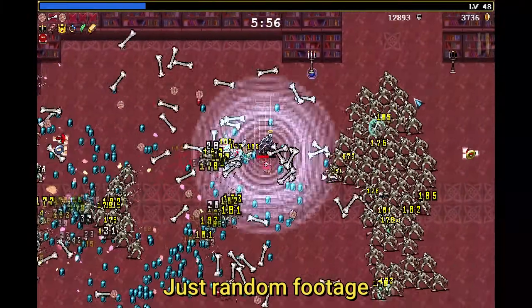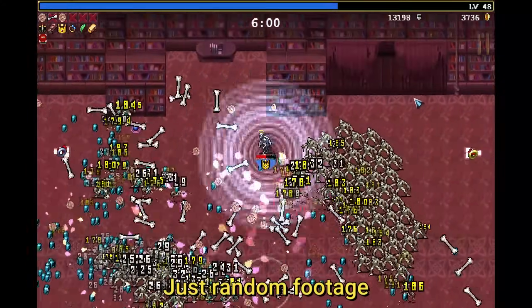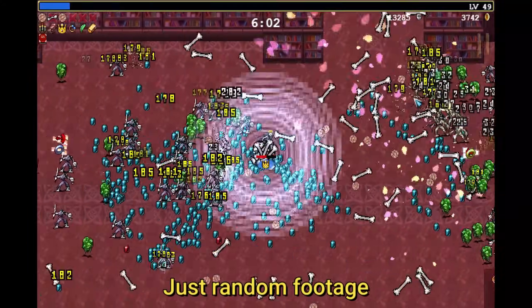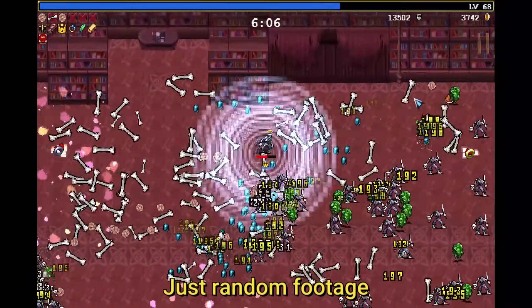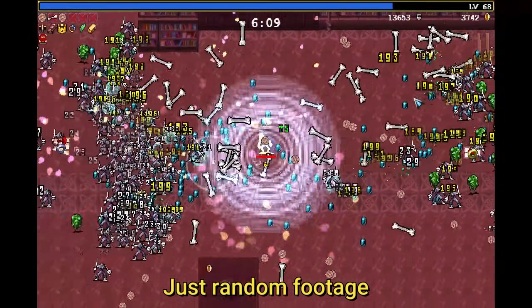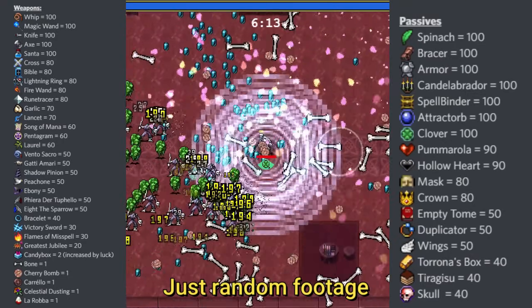I recommend you just check them out and give every weapon a chance, and try to analyze how you should use them and in what cases. Certain combinations work well — for example, garlic has no knockback on its own but it reduces the knockback resistance of enemies, while the king bible has exactly the same radius as the garlic, so they make a perfect pair to keep you safe.